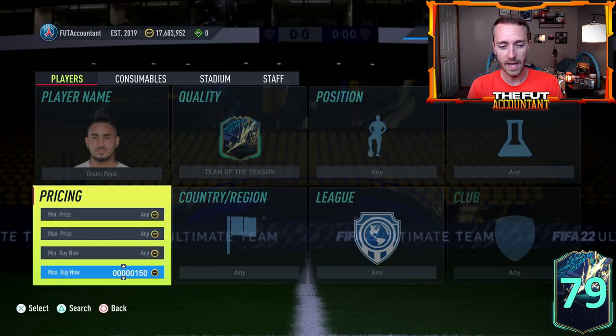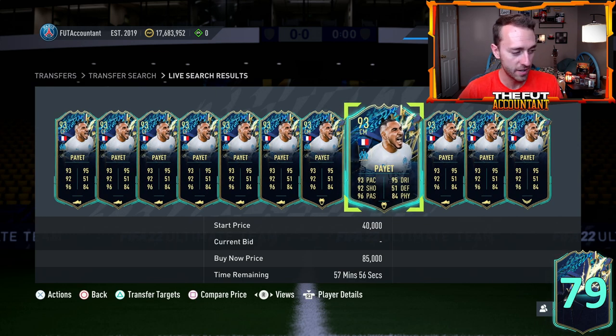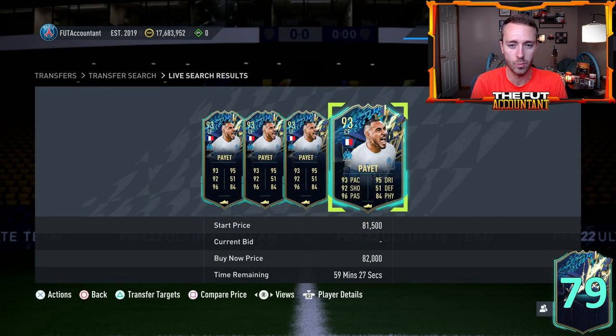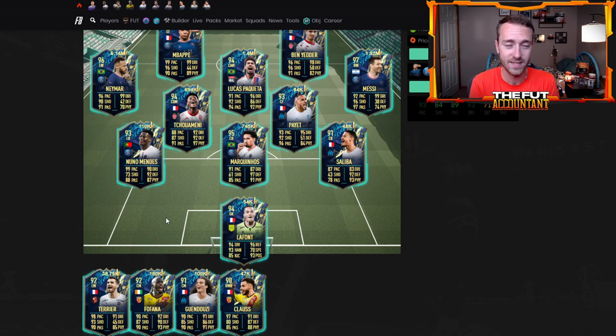Last week we were doing this exact same thing and the packs were okay but the weight was terrible — we were not packing a lot of League One TOTS cards. But this week I packed three Payettes yesterday, two Terriers, a LaFont, a Noon Menge. I'm packing a lot of these lower-tier TOTS cards, which tells you the pack weight is good. And you can see the lower-tier League One TOTS cards falling in price — Terrier is down, Saliba is down, Klaus is down, Fofana, Noon Menge. They're all down a little because people are just packing them, and that means the upgrade pack grind this week is awesome.